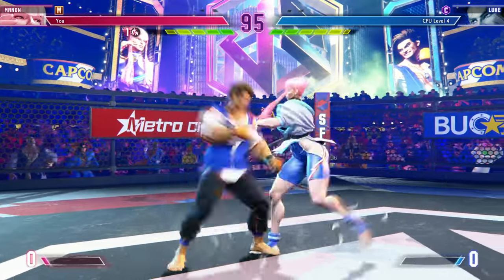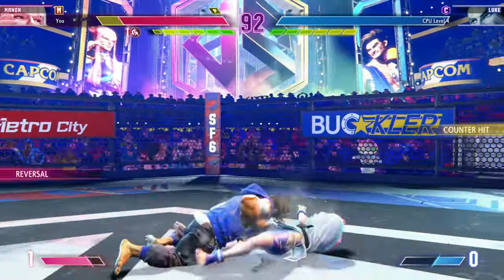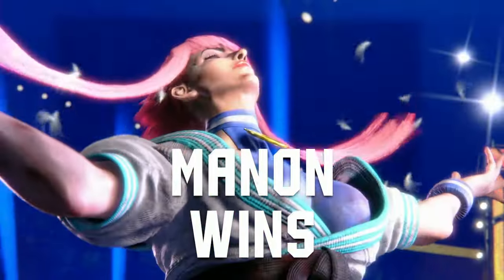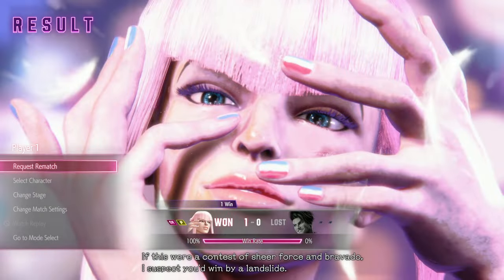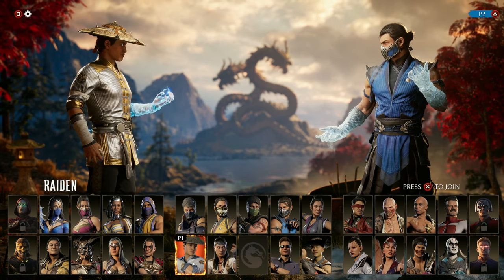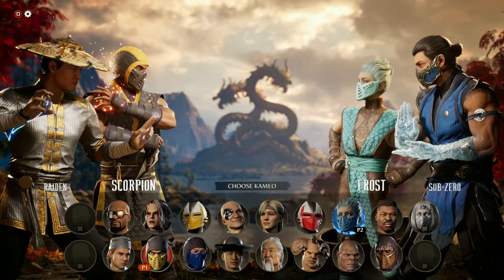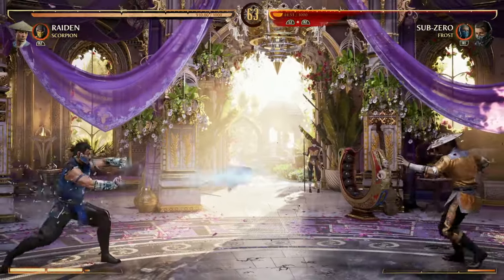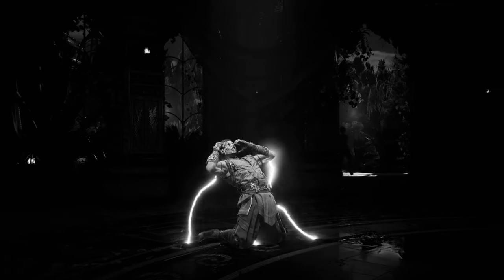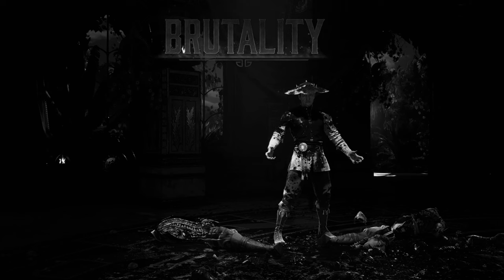Mortal Kombat has fatalities and brutalities — really crazy, iconic ways to end a match that the franchise has been known for for decades. Street Fighter 6 just has an ending screen animation when you win. While some players prefer the cleaner finish, Mortal Kombat's over-the-top finishers are a defining part of its identity. You can also do brutalities for a flashier in-match finishing sequence.